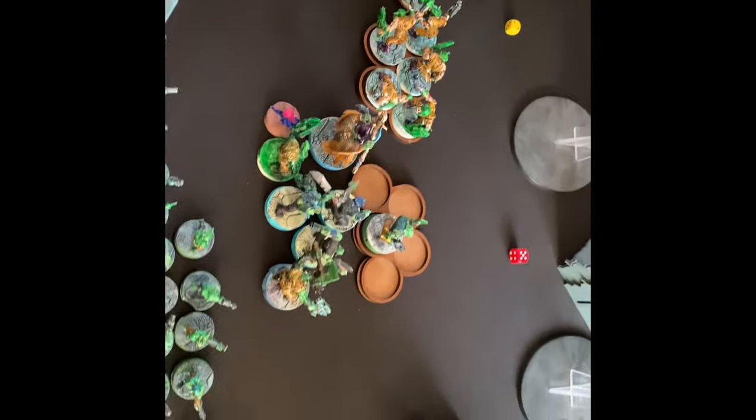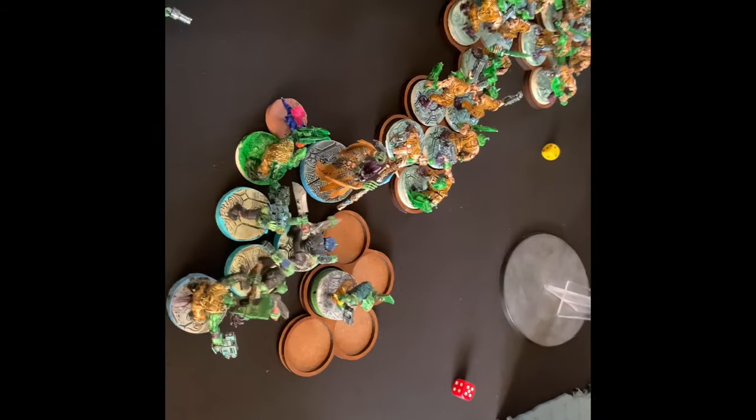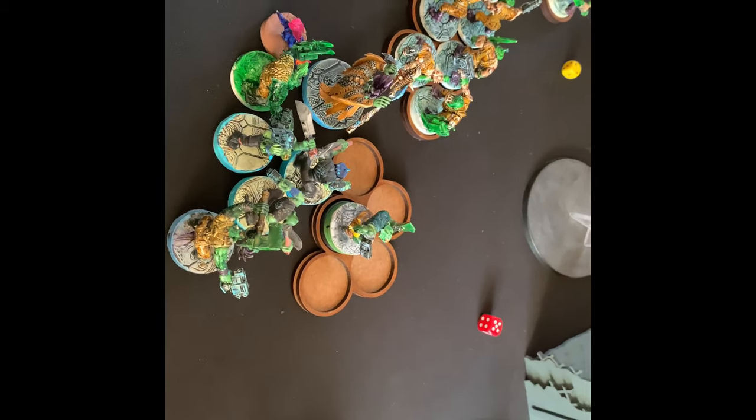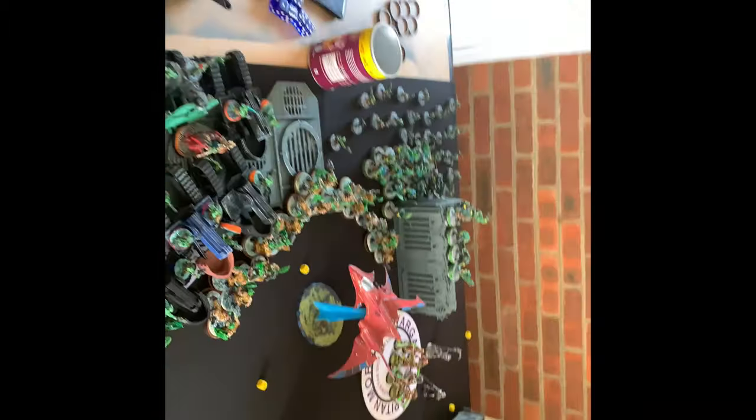The Doom Scythes got rid of a big chunk of the green Boyz. The Tomb Blades, the Annihilation Barge, and the two Doomsday Arcs shot into the red unit and got rid of a big chunk of them. They also shot into the green ones and got rid of some. I did Green Tide on them — I've got one squad left — and of course I'm going to Green Tide them. That was a pretty good turn for Necrons. Coming back for Orks turn one.